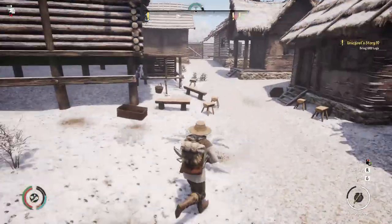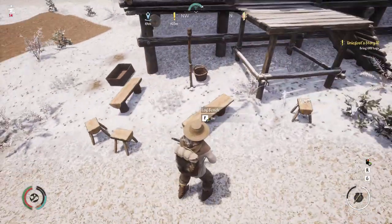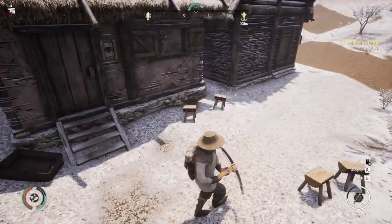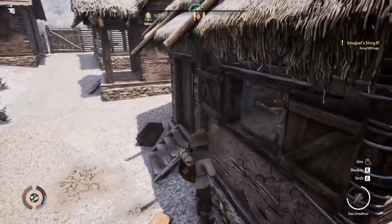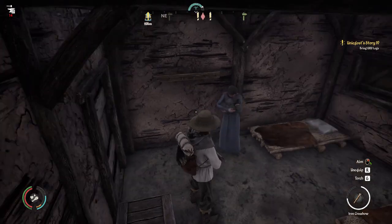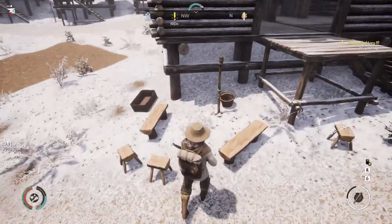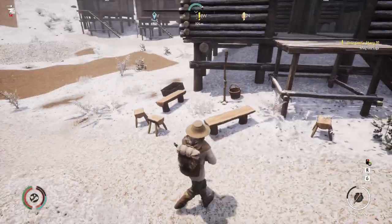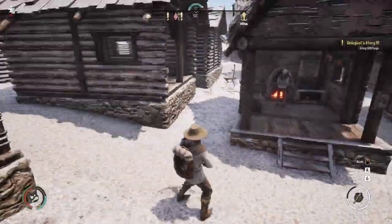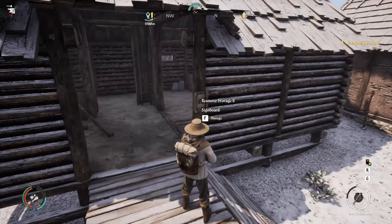Tip five: within my settlement it's become apparent that the population want social spaces where they can meet and discuss - and maybe even fall in love. You can hear we have children in the settlement - in fact there's a newborn! What I do is put benches around torches that I've built, and you find they will come and sit here and you see them chatting.